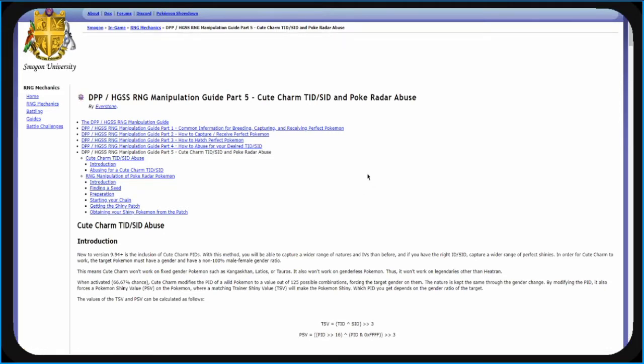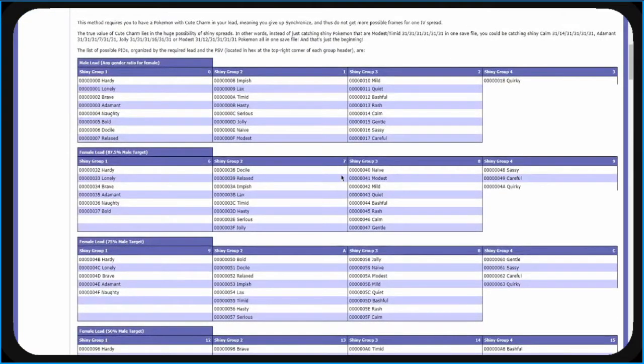On the Smogon link, scroll down to the tables and we're going to pick a Hex from one of these natures. For the best chance of finding a shiny, choose a Hex from groups 1 to 3 of the Male Lead section. This will mean all your shinies will be female, but it's the best odds available. You can also choose from the female leads if you prefer male shinies, but you have less chance of finding them. Choose the group depending on which natures you prefer, as these will be the only natures that will appear as shinies. I wouldn't choose group 4, as it only has one nature, which means fewer shinies.